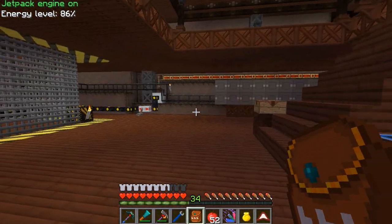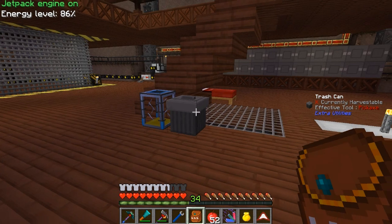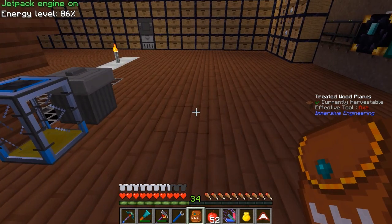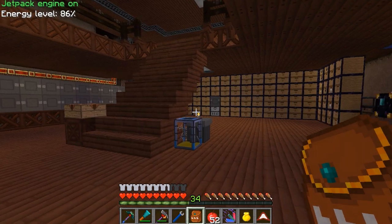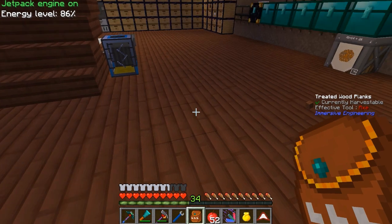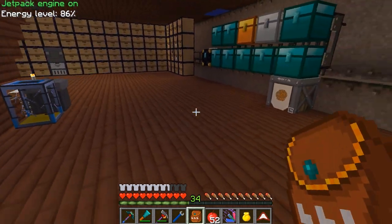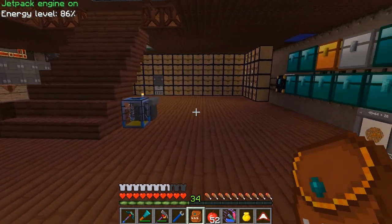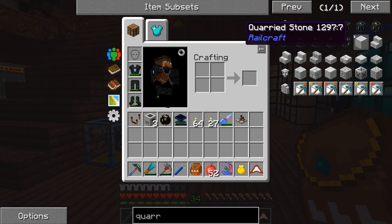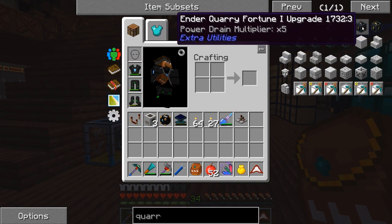There's also a little plus with the ender quarry in the fact that it mines differently than the regular quarry. The ender quarry mines in columns up and down, does a column, moves over, does another column, and so on. The regular quarry from Buildcraft starts shaving away the topmost layer, going horizontally back and forth until it gets all the way down. There's also another little plus to the ender quarry: it has add-ons, these little upgrades, and some of them allow you to get Fortune 3 or even Silk Touch.